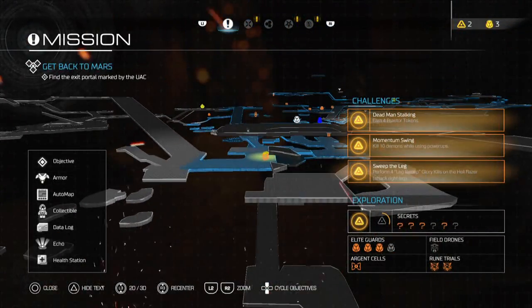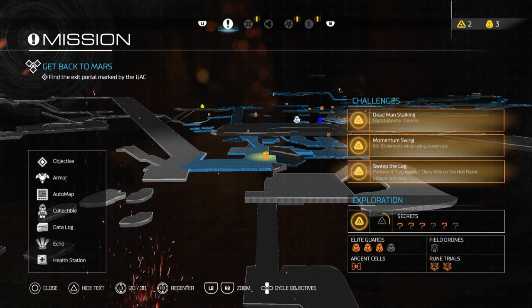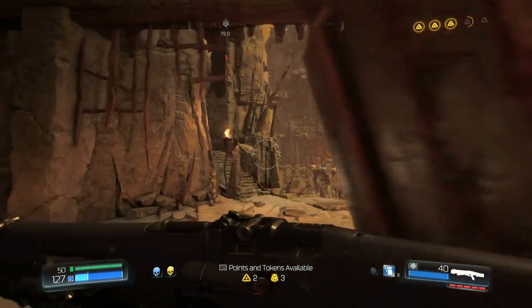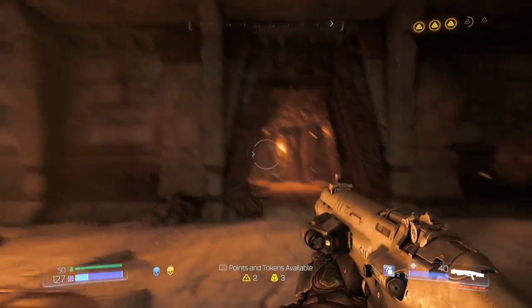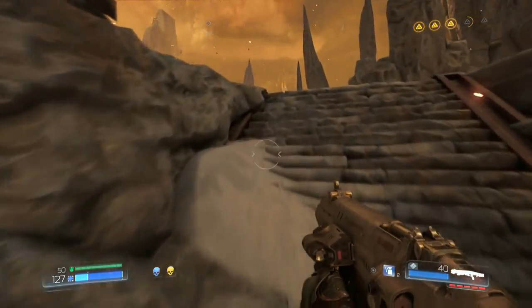That was pretty good. We almost got all the secrets and all the elite guards. We got the argent cell we needed and the rune trials. There's another guard pretty much directly above me and I don't know how to get there.